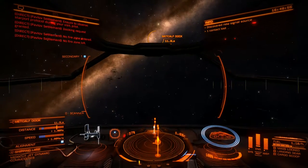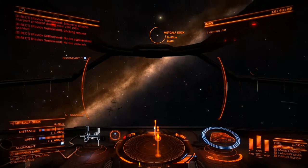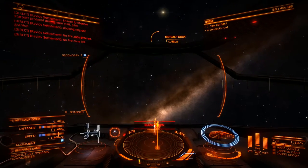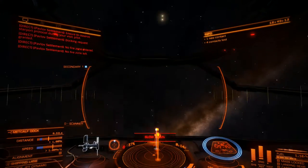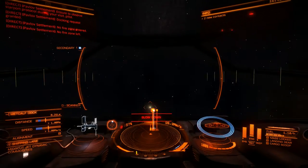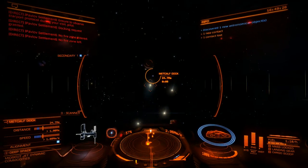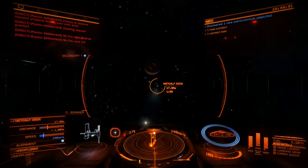We're nearly there, not too far away - Metcalf Dock. I really want to get my ass inside one of these starports, I'm getting fed up with these docks. I'm getting impatient. Oh shit, we're coming in way too quick. There's actually a planet there - I just managed to see it now, it's so dark.